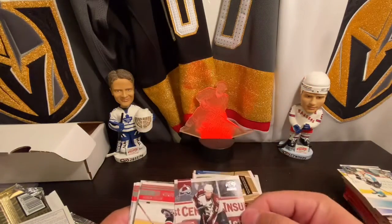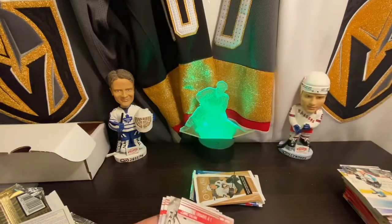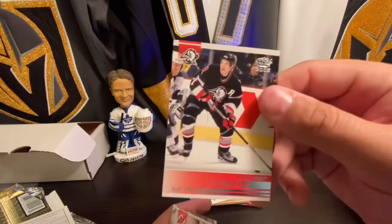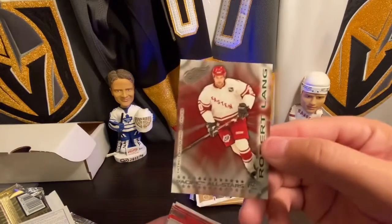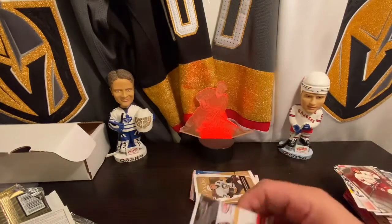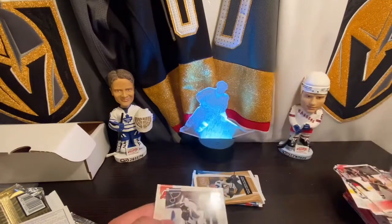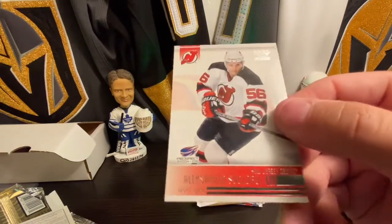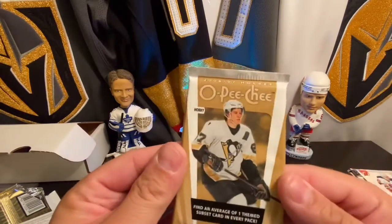Alright, into pack number two of 2005 Pacific. Peter Forsberg — actually just got a couple of cards from eBay. JP Dumont, Scott Stevens, Robert Lang. We've got some stickage. Wade Redden, Pavel Demitre, and Alexander Suglobov.